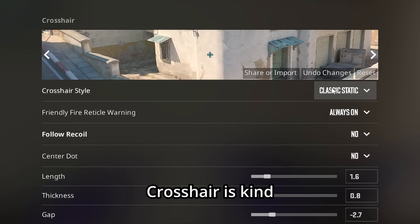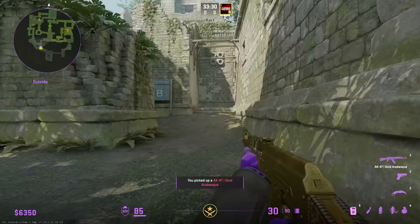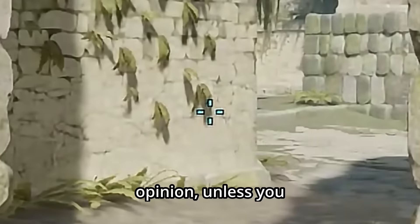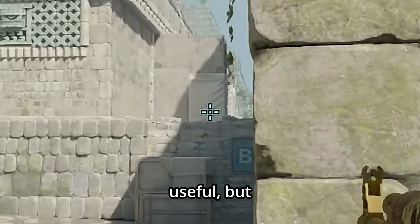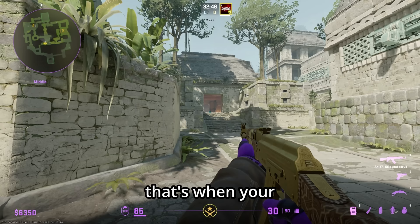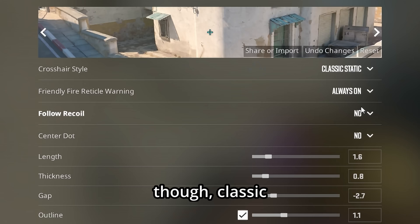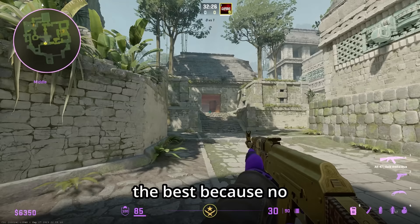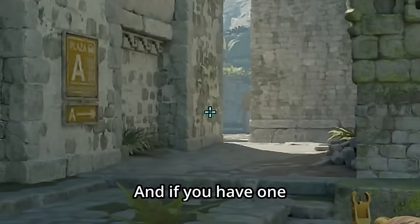Crosshair options include classic, classic static, and legacy. Classic without a center dot is not very useful; a center dot helps but can be distracting. Legacy is similar but your crosshair expands when you shoot rather than when you move — good for newer players wanting visual feedback on accuracy. Classic static is by far the best once you improve, since your crosshair always stays the same.